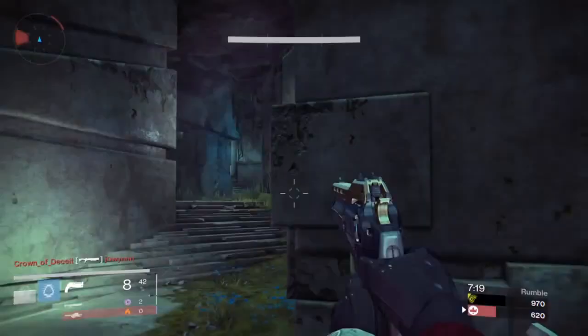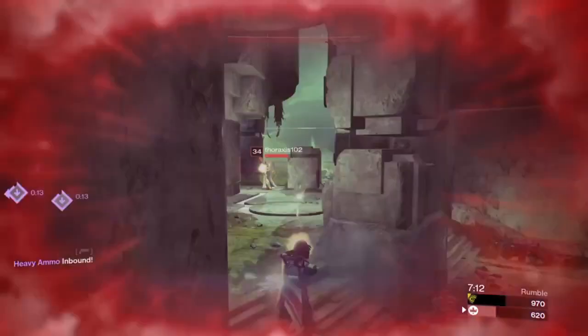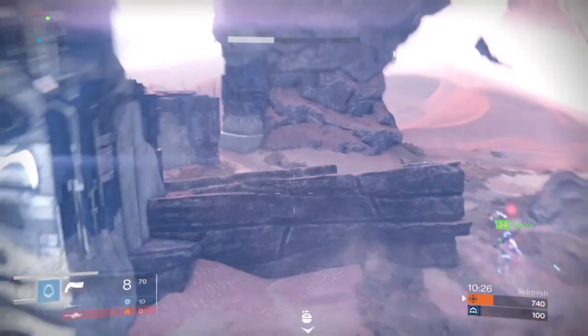Strafing isn't really a big deal out in the open, but strafing behind cover is a big deal. You're going to use it to break shots. This guy, for example, breaks my shots with a strafe behind the wall. Here I'm just going to strafe behind the wall since I'm not going to be able to win this gunfight.